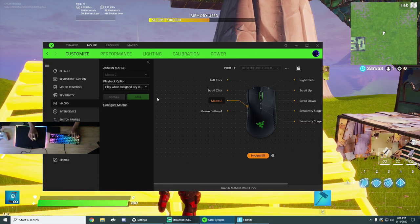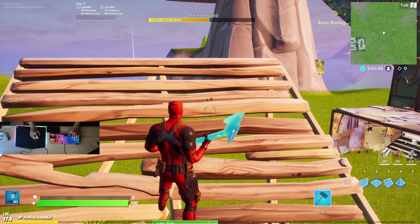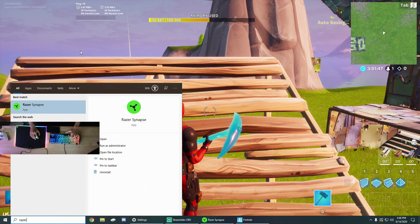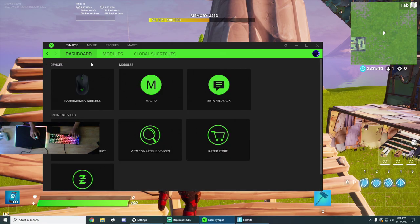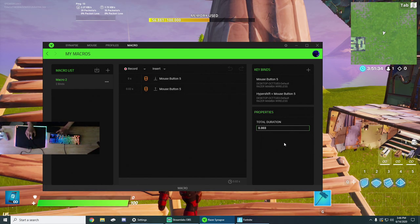If you want it to be faster, go to the Synapse, go to macro — the one you just had set up — and go to 0.003.